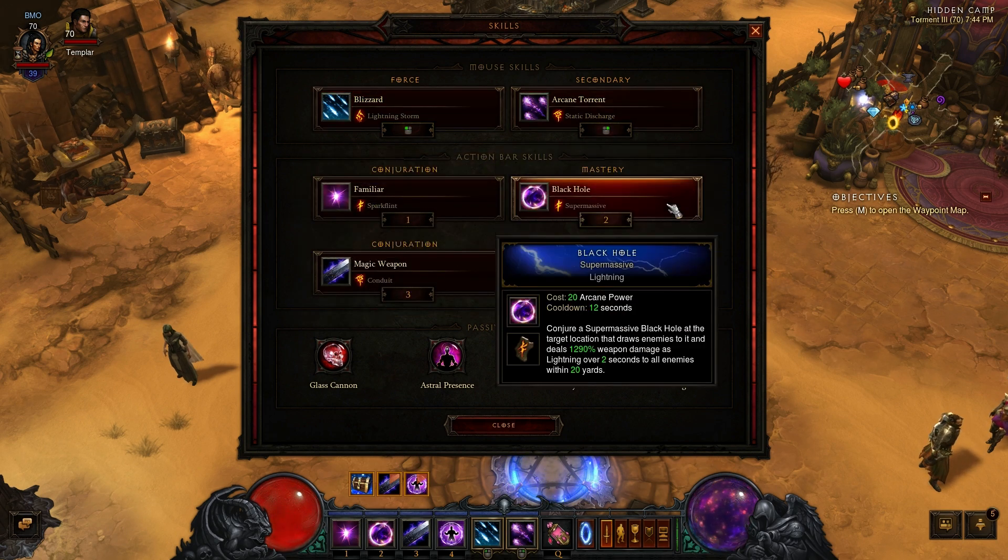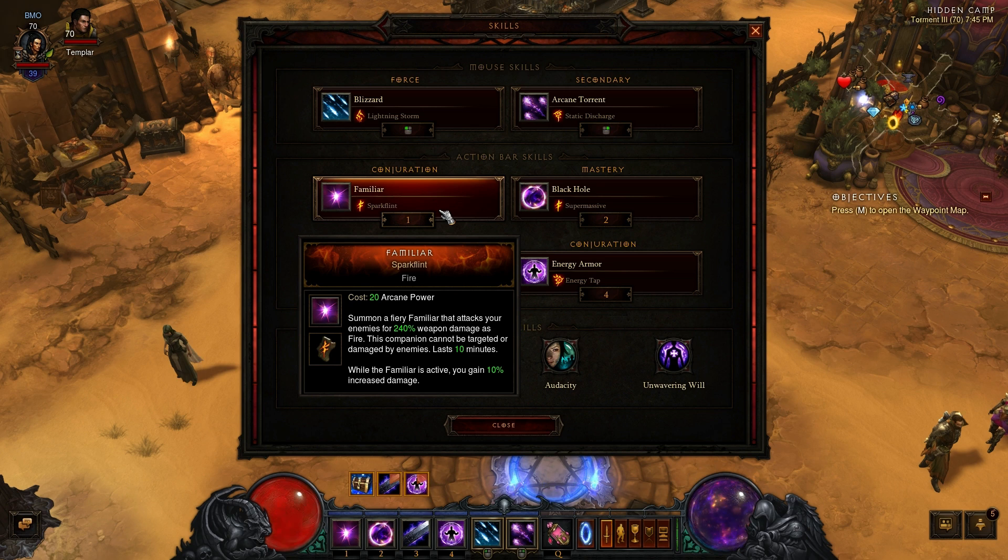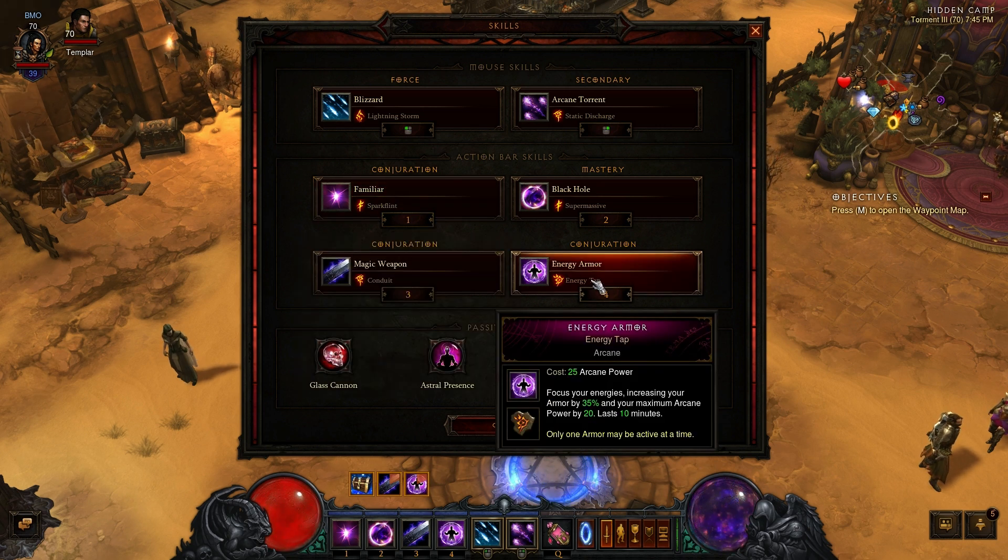Blizzard with lightning storm also gives the 15% increased damage from lightning, which is huge. The third pillar of this build is the black hole supermassive, which allows me to group enemies up and control them for a little while as I AOE them down.